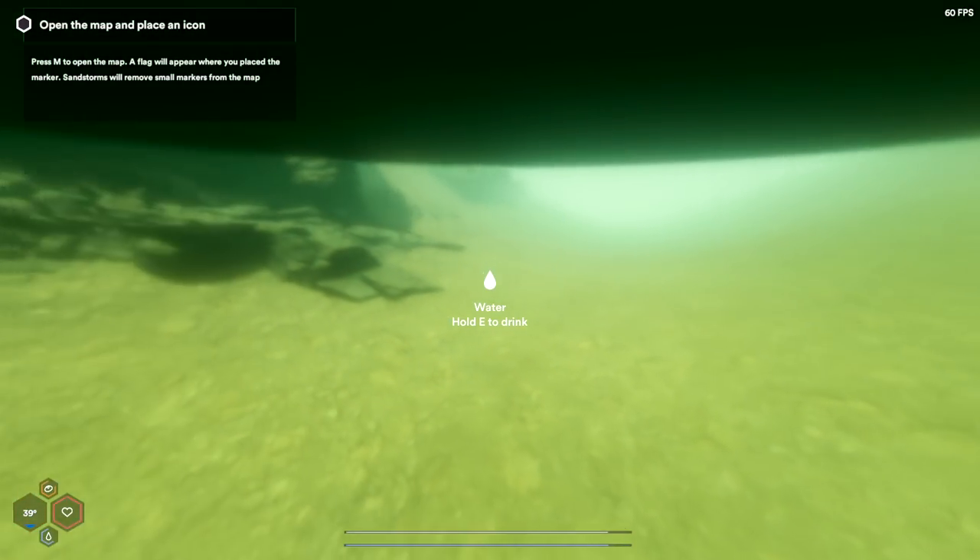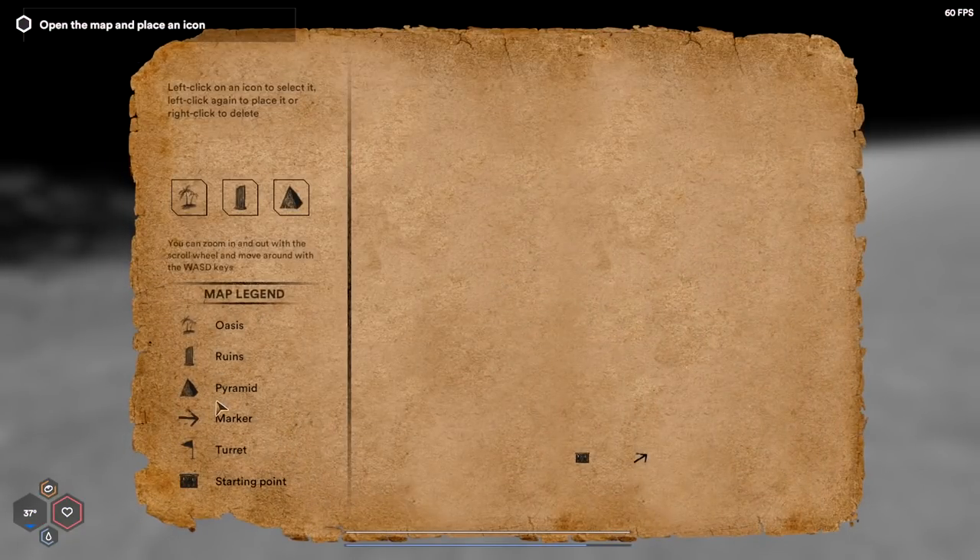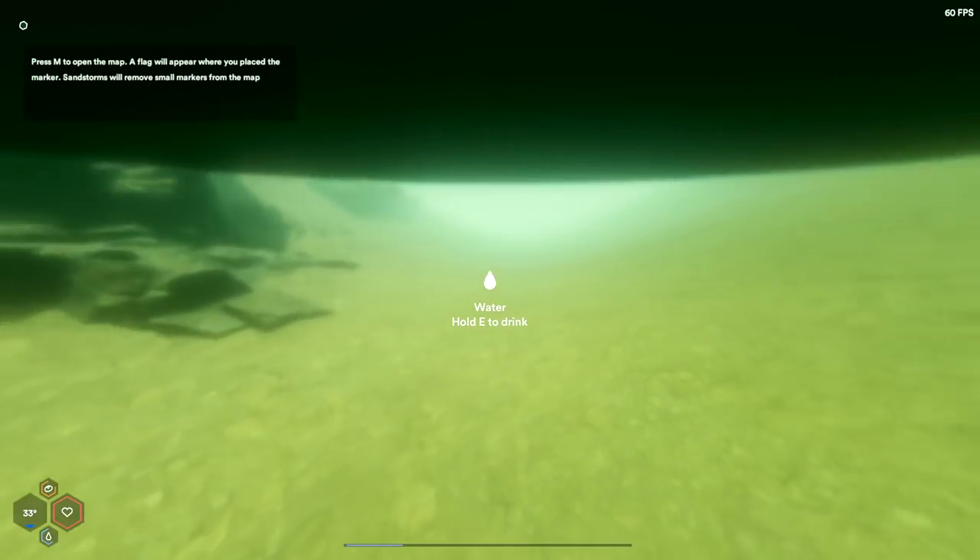We have to open up the map while we're underwater. We have a marker down there too. You can also place down an oasis marker if you want to. There's an oasis right here — so it's good to know. And that's the house we just found last time.